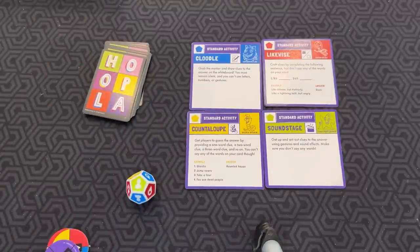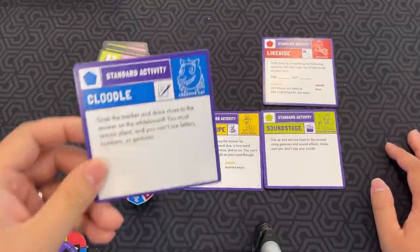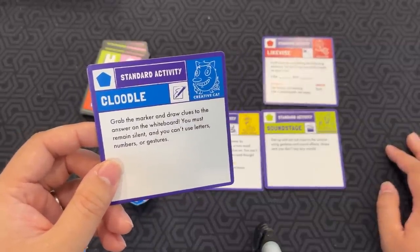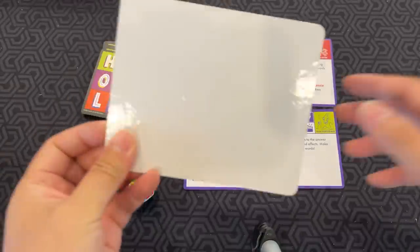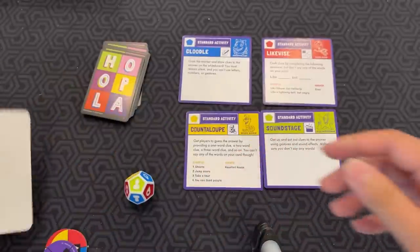Now let's go through the activities. Each activity has a standard version and an advanced version. Cloodle: grab the marker and draw clues to the answer on the whiteboard. You must remain silent and you can't use letters, numbers, or gestures. It comes with a small marker board and you just draw on there.